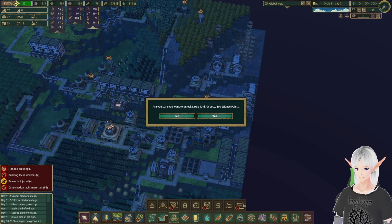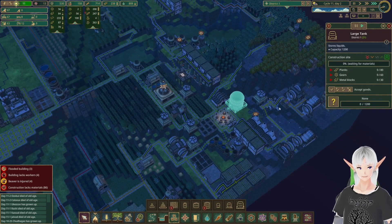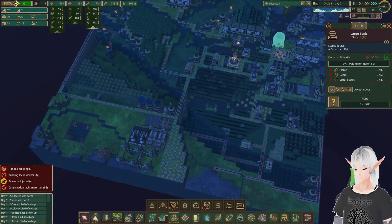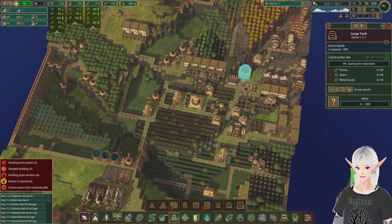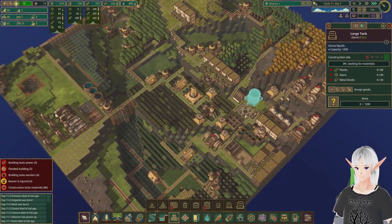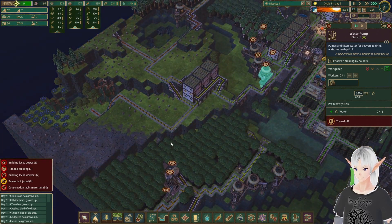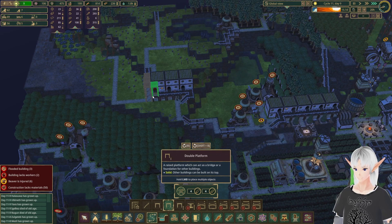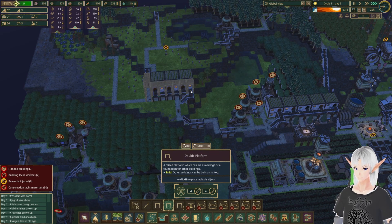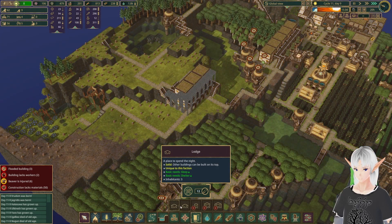Since I'm still growing the population a bit, I'm going to go ahead and purchase our large tank and place it right about there. That should give us enough storage for most of the beavers I'll need. We're still a little short on beavers, so we'll build one more structure here, go up one more level, and add three more houses with a lodge.